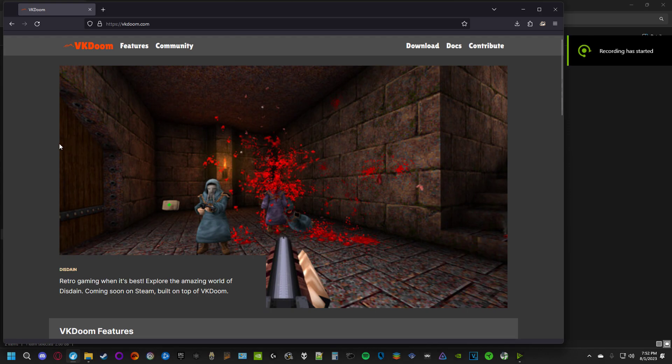Hey guys, today I'm gonna be testing out VKDoom, a project by Nash Muhandes. It's GZDoom but with Vulkan actually done correctly from the ground up. If you use GZDoom it has Vulkan, but it's kind of like an enhanced OpenGL — it's more of a wrapper. Like if you ever played Gears of War Ultimate Edition on PC and it was supposed to have DirectX 12, but it kind of sucked — it's kind of like that.